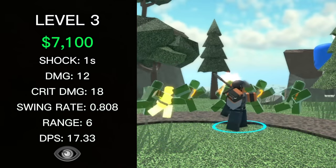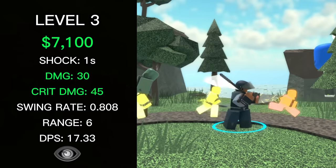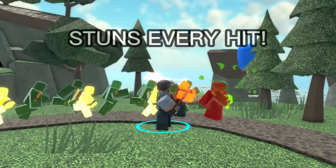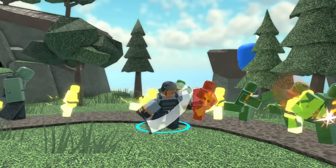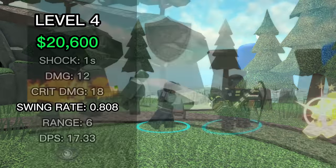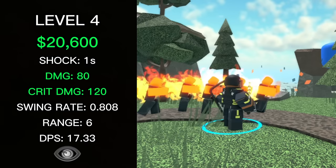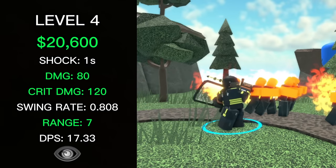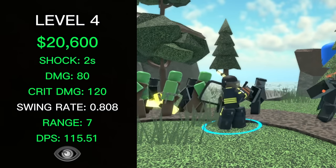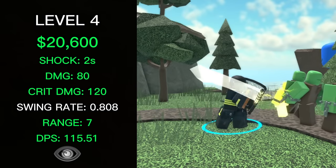The level 3 Warden costs a total of 7,100 cash. It deals 30 damage, 45 critical damage, and has a DPS of 43.32. At this level, the Warden now stuns enemies with every hit instead of every 3 hits, greatly increasing its stalling capability. It can also now damage leads. The level 4 Warden costs a total of 20,600 cash. It deals 80 damage, 120 critical damage, has a range of 7, a stun time of 2 seconds, and a DPS of 115.51. It also gains a riot shield, which grants immunity to enemy stuns, similar to the Gladiator.